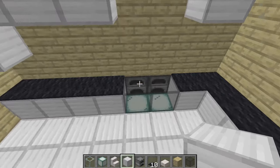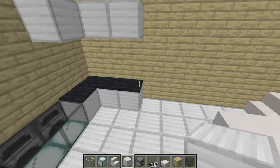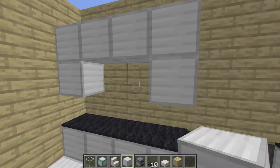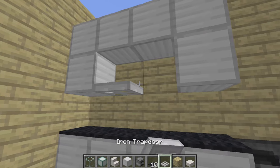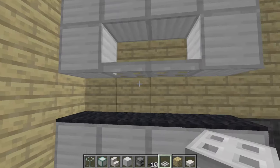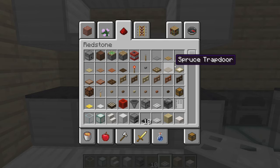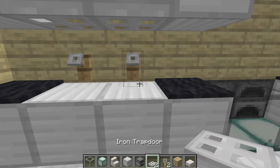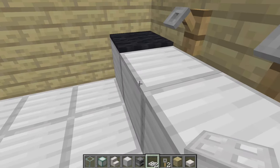Leave two spaces above the ovens because we're going to make a ventilation system for that. Go all over your countertops and make them wide because we need a lot of cabinet space. Above the sink area, leave one space open and use two trapdoors — this gives the look of a vent over what's going to be our sink. For the sink, get your tripwire hooks from redstone and put them down to look like faucets. You will have to remove two of your carpets to put this in.